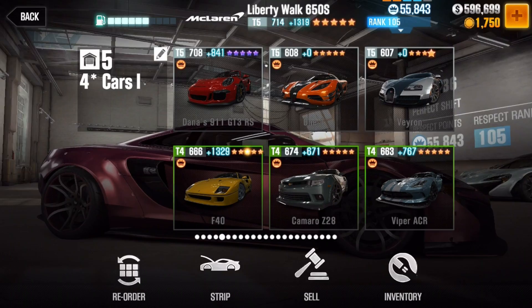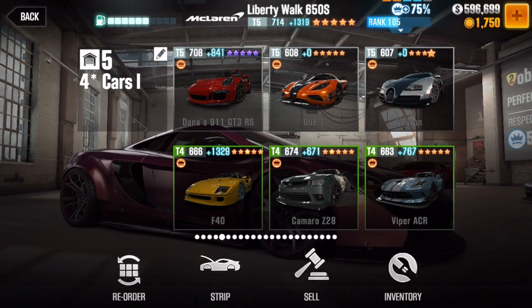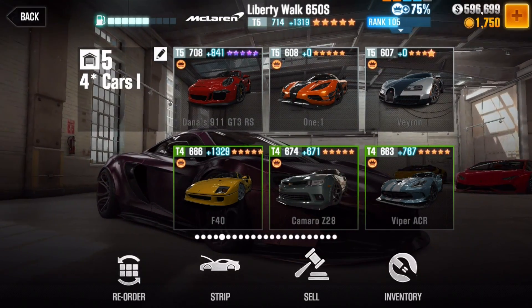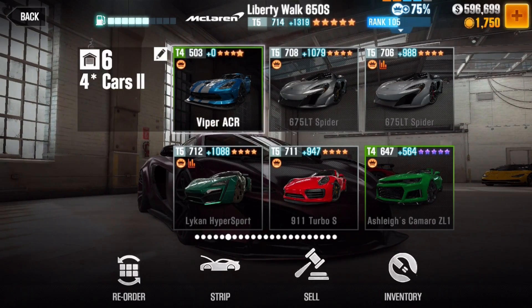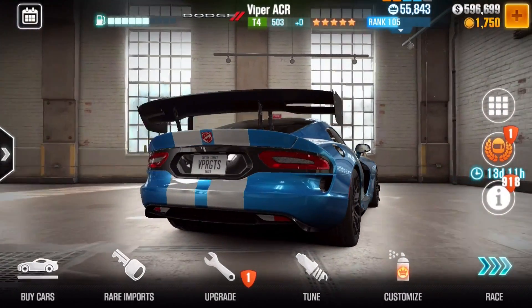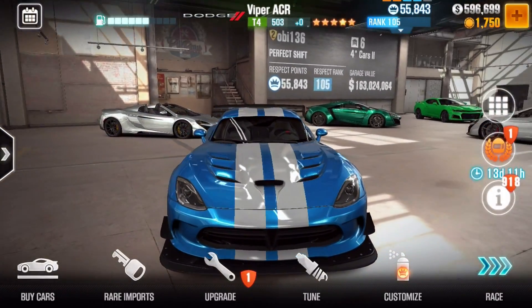Then a GT3 RS, my F40 - another fast one. Another fast Tier 4. One of my one-to-ones. My Veyron. My Camaro. My Viper ACR. This awesome Legendary Viper ACR - the hue is a lot darker than the regular one, in terms of blue.